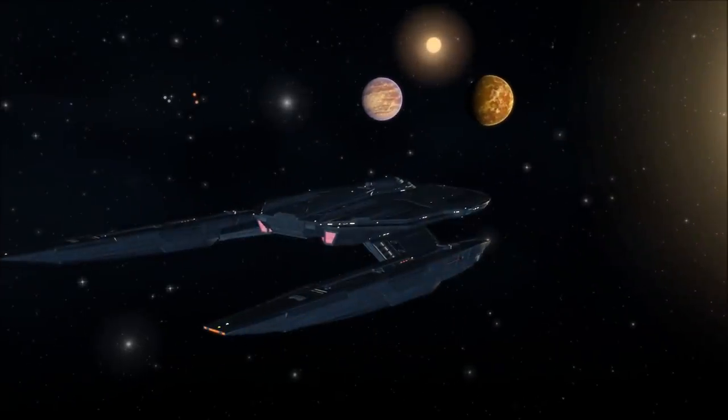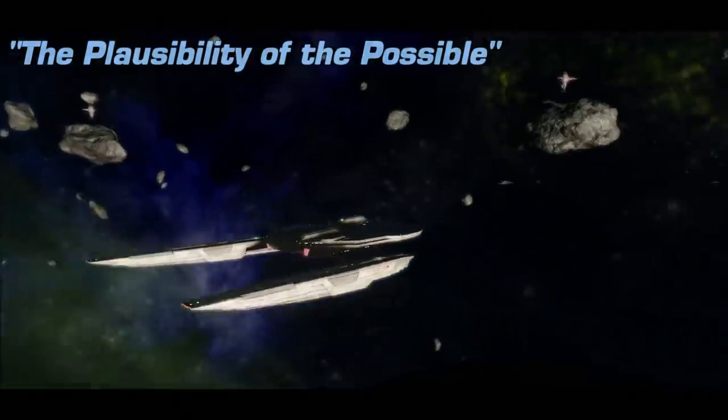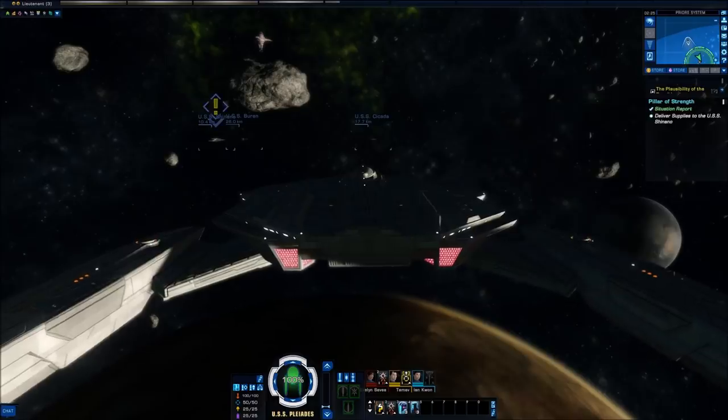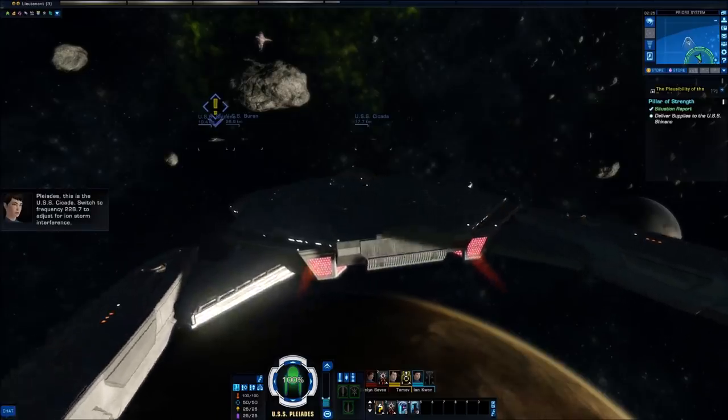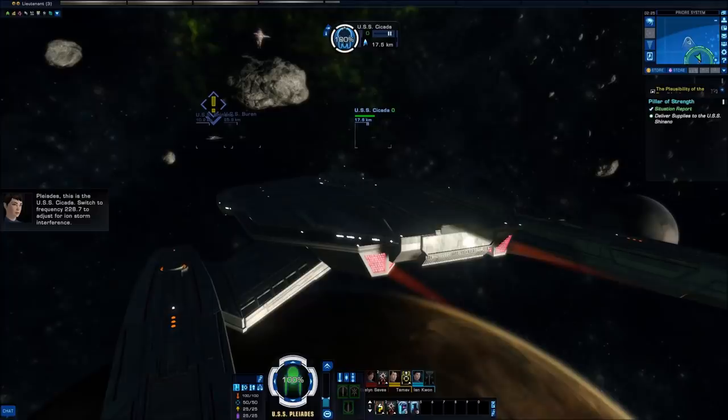We arrive in the system and everything seems quiet on our scans. There is some minor ionic interference from the system's frequent storms, but the run here was uninterrupted — which makes for a nice, if welcome, change. We can see three Federation ships, so we approach the Shinano first.